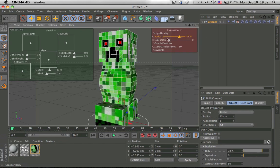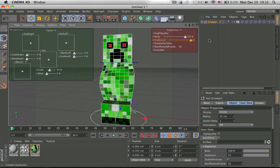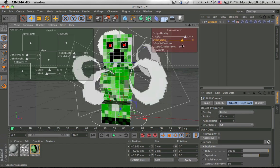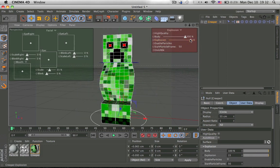So this is body inflation — it inflates the body. Then there is explosion. You need to be a little familiar with Cinema 4D to know how to do these effects, but I've implemented it into my creeper so it doesn't require any skill whatsoever.